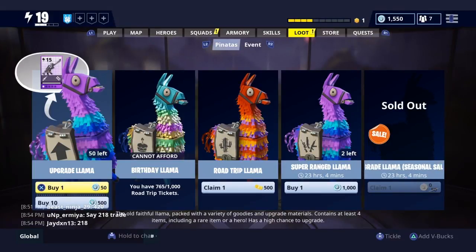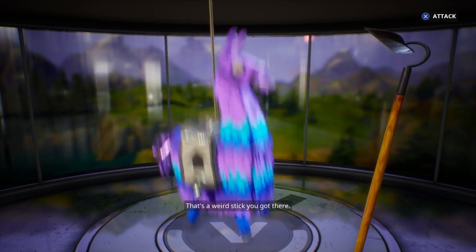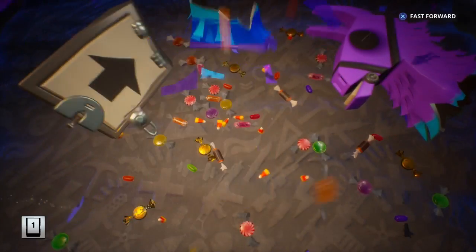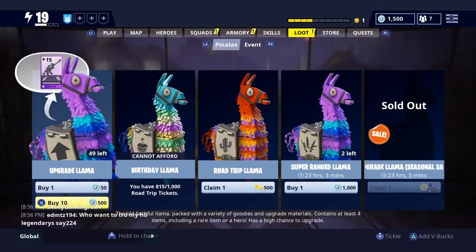Welcome back. I'm going to be doing some Save the World — basically opening about 30 upgrade llamas. Depending on how many tickets they give me, I'll try to open some birthday llamas too. I have enough V-Bucks; I just bought a new skin, the green guy. Each llama gives 50 tickets, so I should be able to open two birthday llamas.